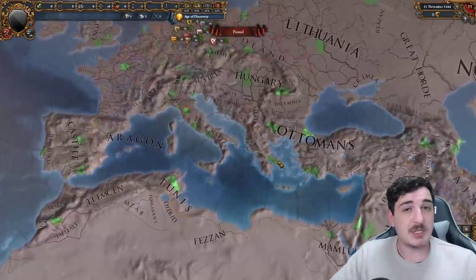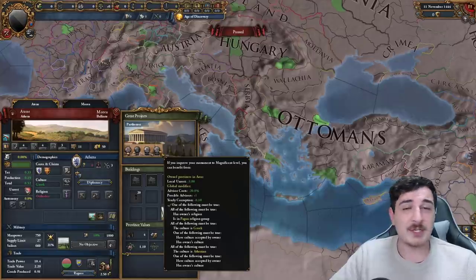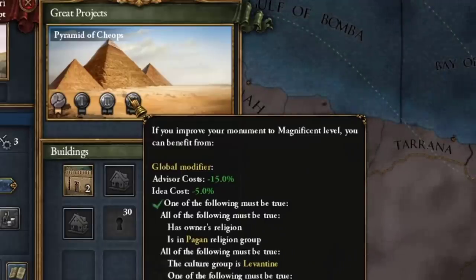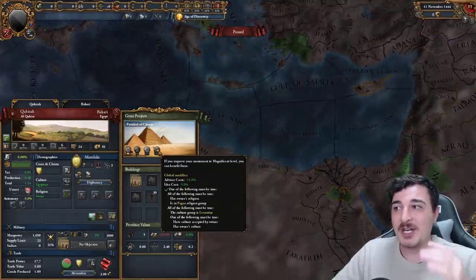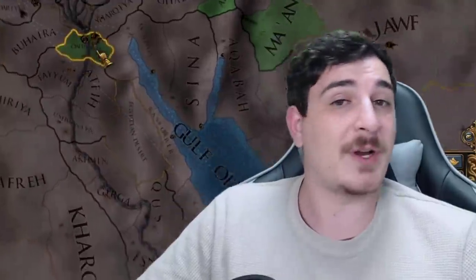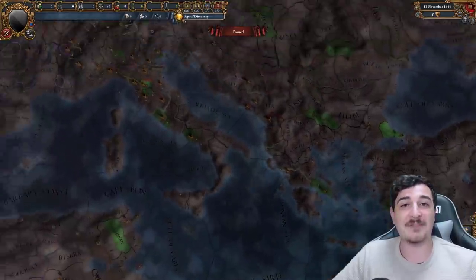Let's talk about the advisor cost reduction monuments first. Three of them are remarkably close to each other. The old one you probably know is in Athens, giving minus 20% advisor cost reduction, one extra advisor possible, and corruption reduction once fully upgraded. Next to it we have the Pyramids, offering minus 15% advisor cost reduction and minus 5% idea cost reduction. To take advantage of this you need to accept Egyptian as a culture or be in the pagan religious group. Similarly, you need to accept Greek for the Athens monument.